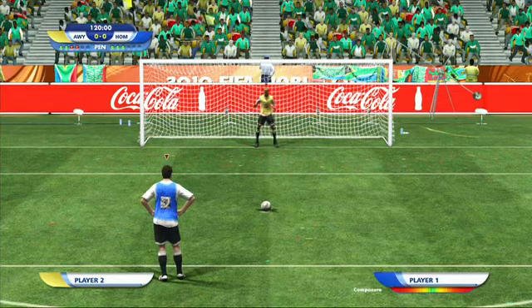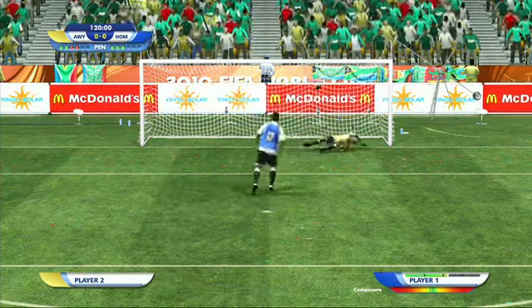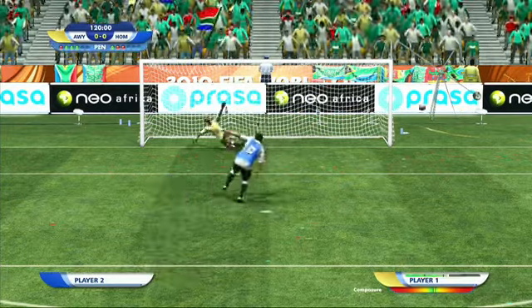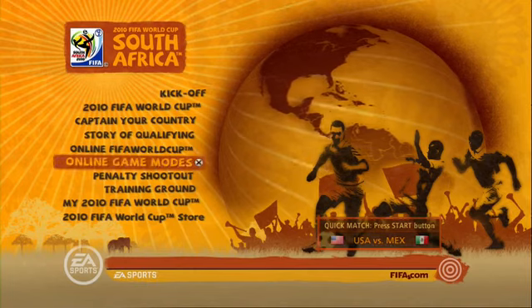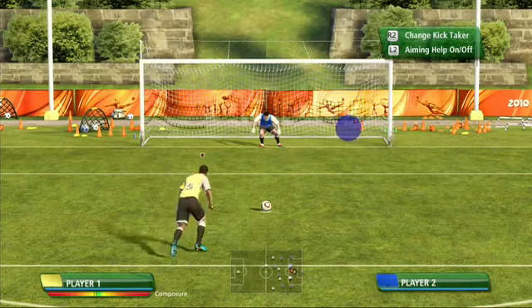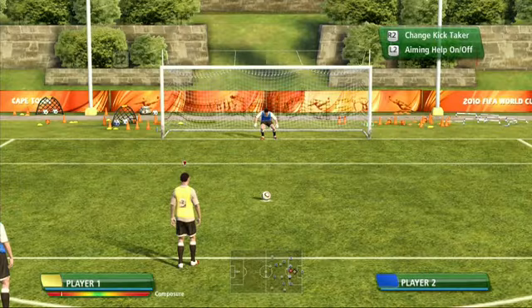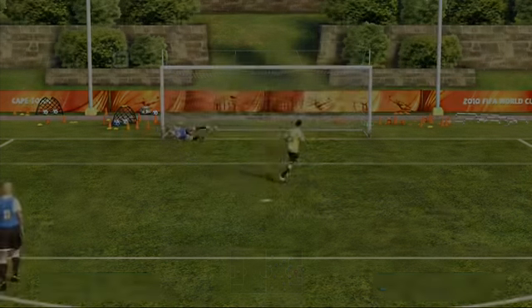Be careful with how long you hold the left stick, as letting go too soon will result in a shot closer to the middle of the goal, and holding it for too long will cause you to miss the goal altogether. Make sure you practice some penalties by going into practice mode before going into a match. You'll be able to toggle the aiming system on and off by pressing the L2 button, which will reveal how fast the aim moves so you get familiar with the new analogue system.